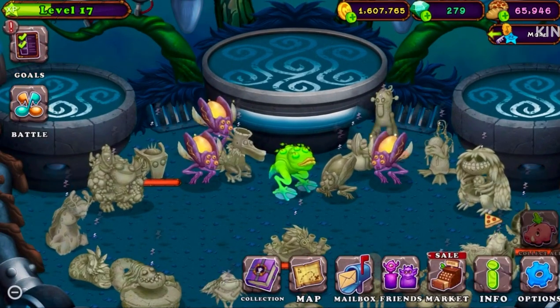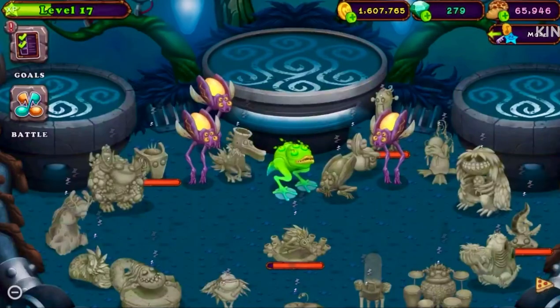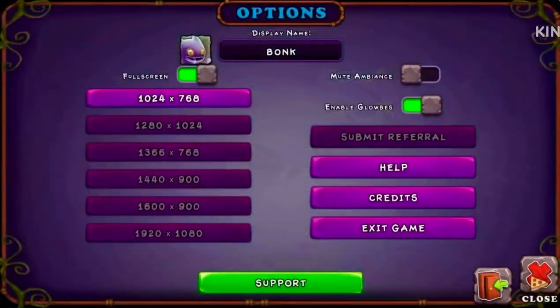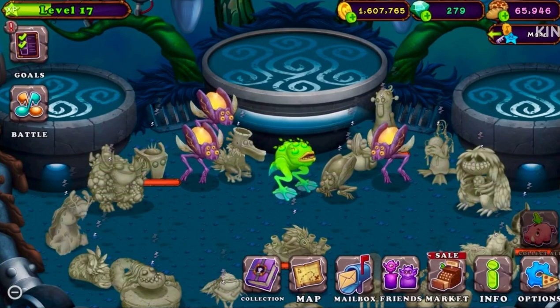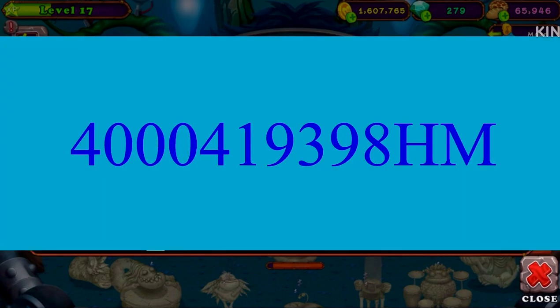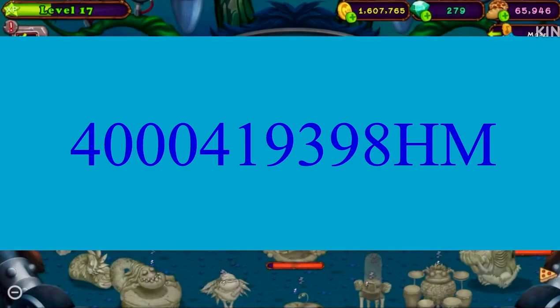The third way is by going to Options, then Submit Referral, and entering this code on screen: 400041939BHM. Note this only works on Steam. Bye!